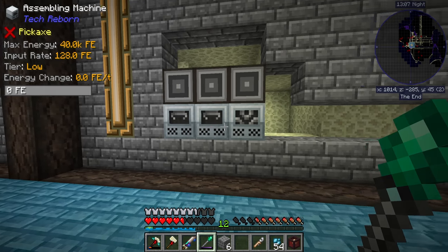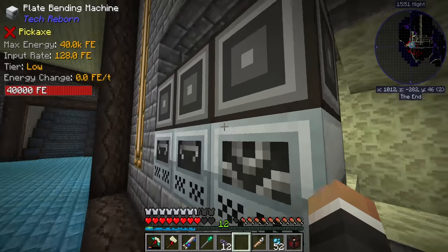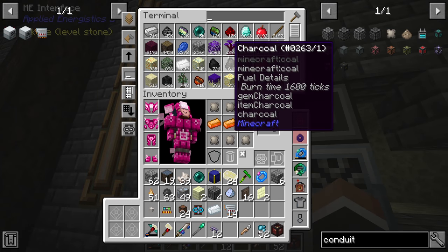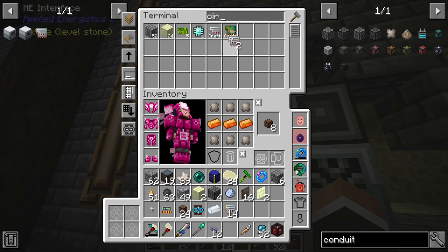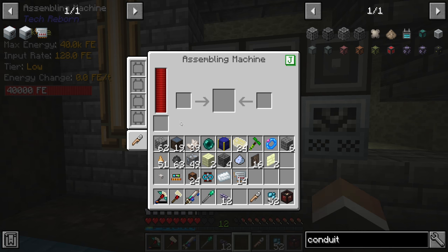We'll teach it that recipe and encode. I'll put those in over here — I will be moving this downstairs soon — and then over here we'll have the first assembly machine making basic circuits and the other making electronic circuits. These should now be online. Typing in 'circuit' in the terminal, we now have the option to make both of these.